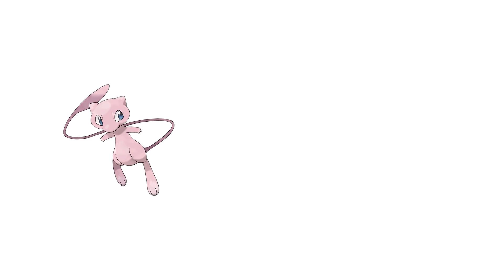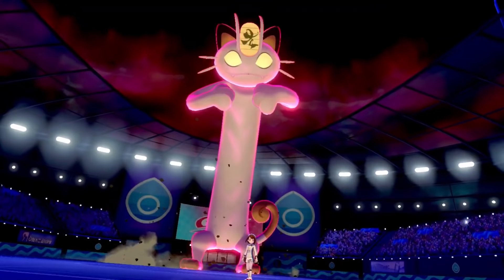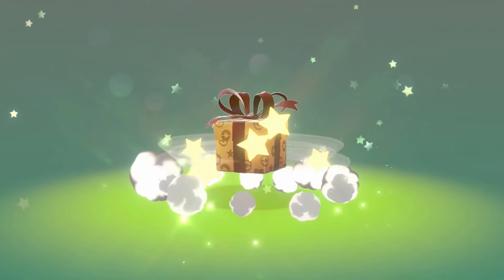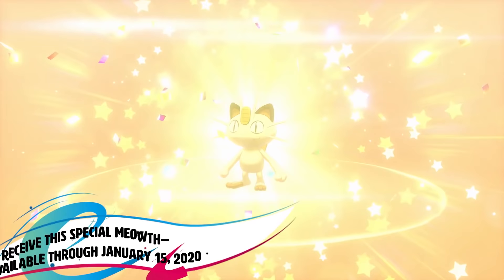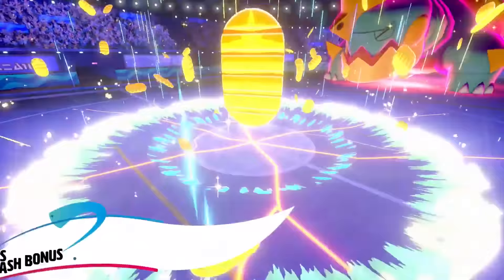Now, unlike Mew, the Special Pikachu, and Special Eevee, this Meowth is going to be available to everybody. All you'll have to do is go on the Mystery Gift feature and download Meowth to your game, and I think you have up until early January to go ahead and do that. So if you're prepared and have all this stuff available to you, you can potentially get four Special Event Pokémon on the first day of Pokémon Sword and Shield's release.